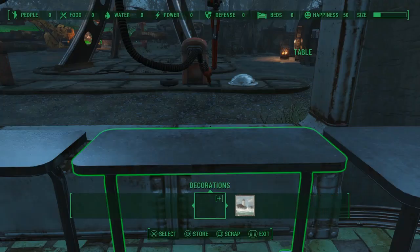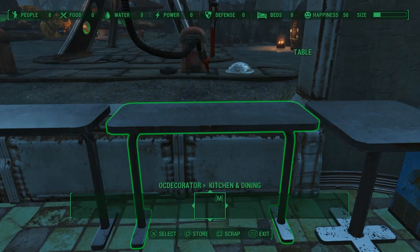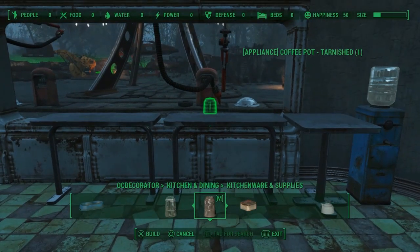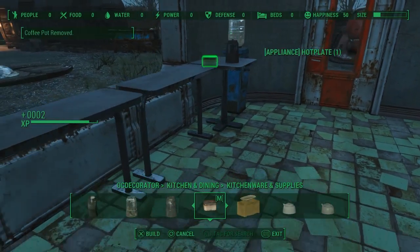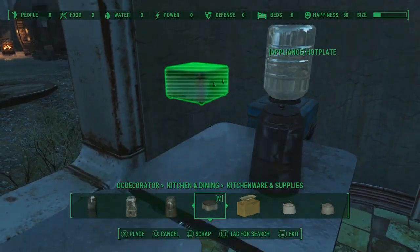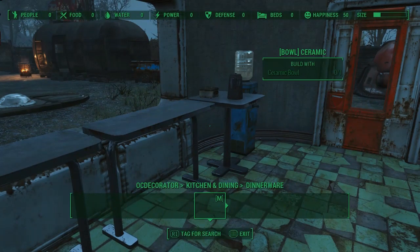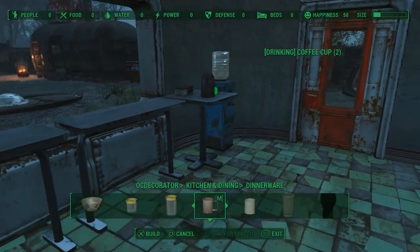Here's an example of OC Decorator in action. It's its own category in the workshop menu, and here I'm about to place the coffee cups and other items that I knocked off of these tabletops at Red Rocket's truck stop. I'm going to select them from my inventory — they only appear available for selection if they're in your personal inventory or in your workshop. As you'll notice, I don't have Red Rocket Truck Stop that built up; this is just to show how OC Decorator works. You place down items and they become fixed into position so they cannot be picked up or knocked about by settlers or brahmin that just love walking on countertops.